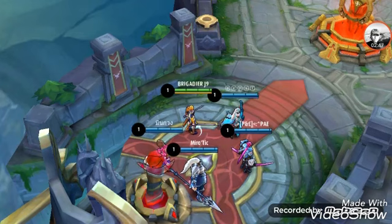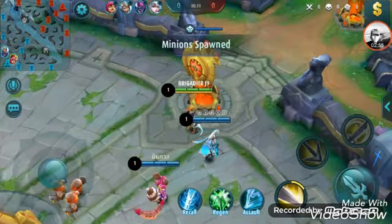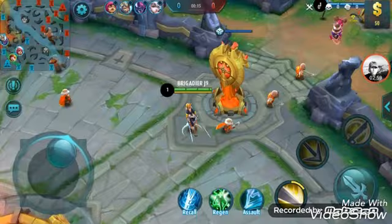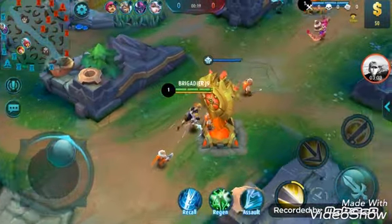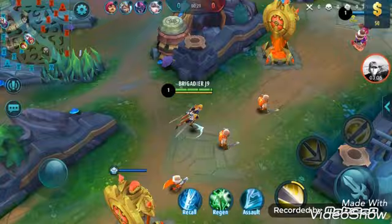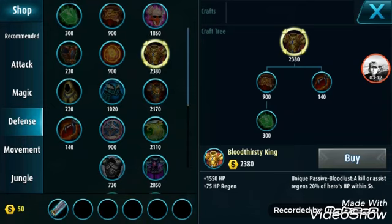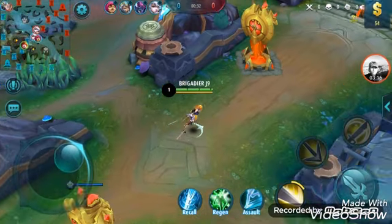Fanny is very good at attacking but she has low durability, which is her main weakness. All we can do is, once you have enough gold from killing minions, go to Defense and buy all these items. This will give you more HP — like plus 1550 HP here, plus 770, plus 540, and so on.